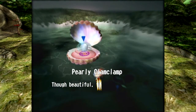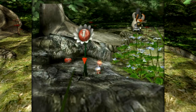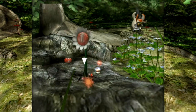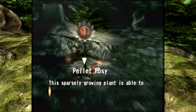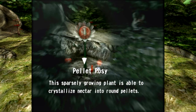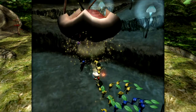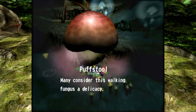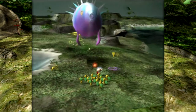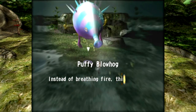Pearly Clam Clam — that's what it's called. Though beautiful, this mollusk's pearls are thin and fragile. Pellet Posey: this sparsely growing plant is able to crystallize nectar into round pellets. And then the Puffstool — many consider this walking fungus a delicacy. You can see how it's poisoning the Pikmin around it — we didn't get to fight it, but I'm glad they showed it. Then the Puffy Blowhog: instead of breathing fire, this species uses hydrogen to float, which is pretty cool.